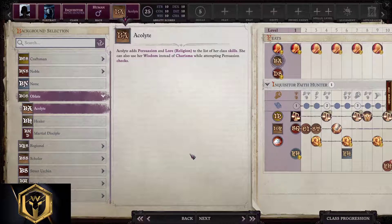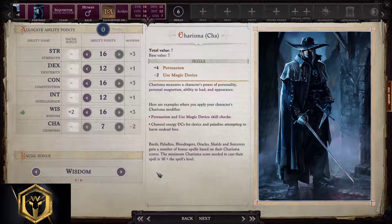Inquisitors are an extremely versatile class. For this build we will pick Oblate because we want to win in conversations. Now, allocating ability points.